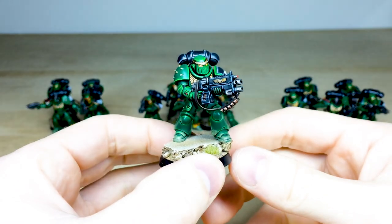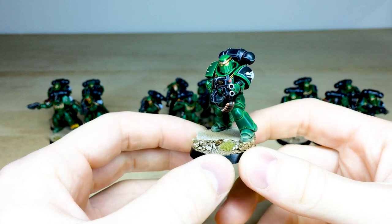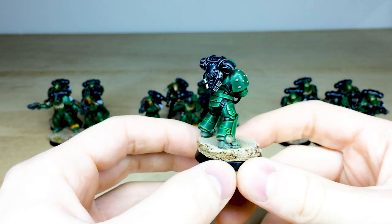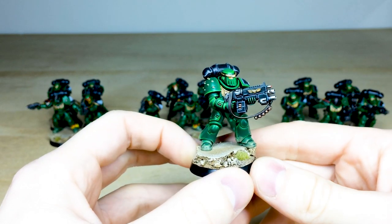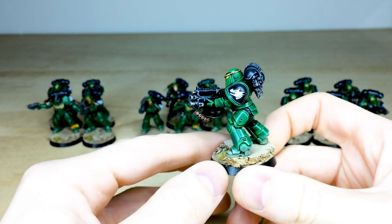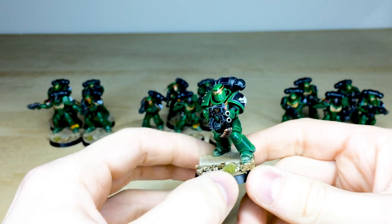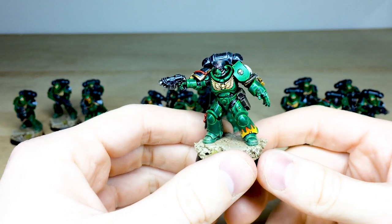A super vibrant green right from the get-go, with nice little accents and details — all the wrist lights and things all painted, all the lenses on the guns all done. Super sharp edge highlights on all the armor panels, and a nice saturated yellowish gold on all the gold aspects of the models. This awesome chap also has the Salamander sculpted shoulder pads.